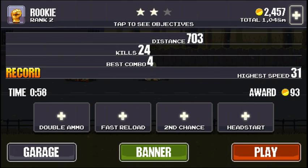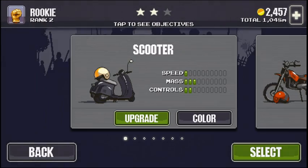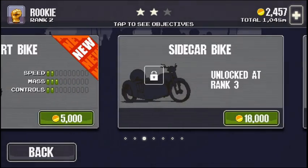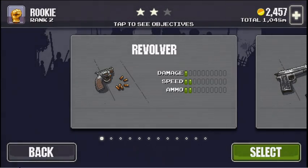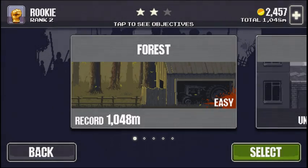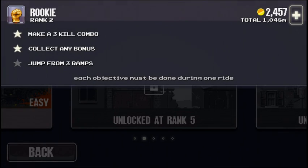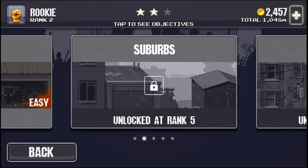So right now we've earned 24.57 coins, and you can buy one-time-use items right here, or you can buy permanent upgrades in the shop. You can upgrade your bike and your weapon. There are also new locations to race through, earned by completing different objectives and ranking up your character.